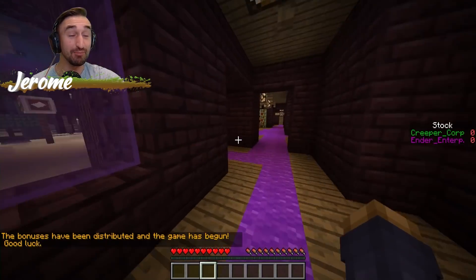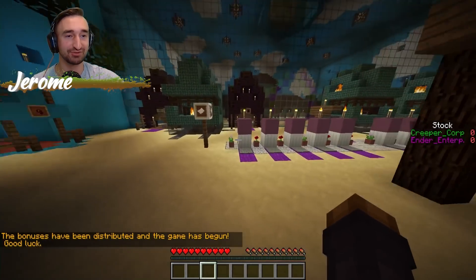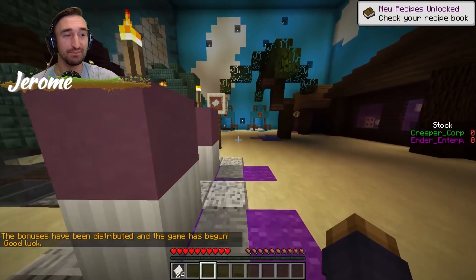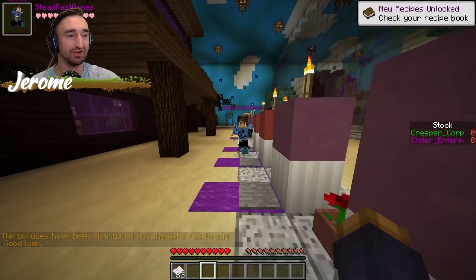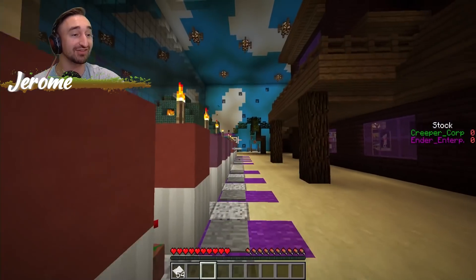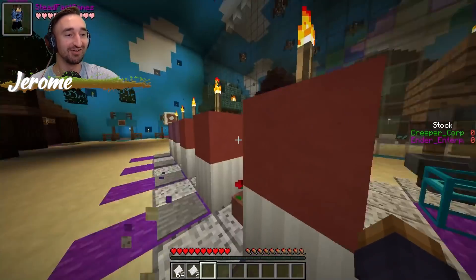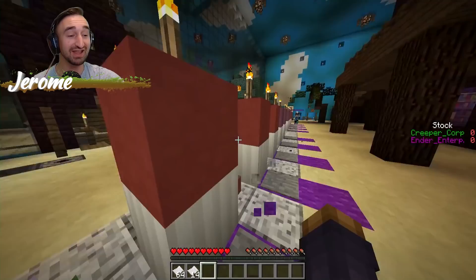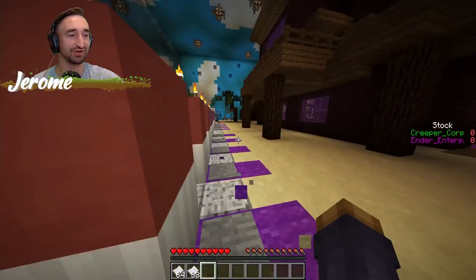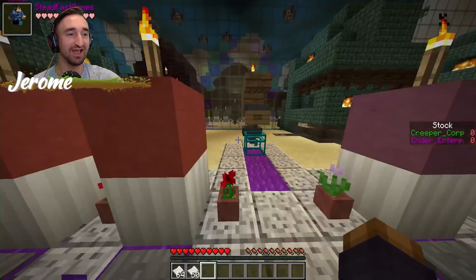We have a bunch of brand new tier 3 mobs to look through - I don't know exactly what they are but I know they're gonna be super powerful. When you're doing the paper, stay on that side. Once we get to four stacks - or two stacks each - pass it over to me and I'll upgrade the paper for us. Trust me, this is the fastest way.